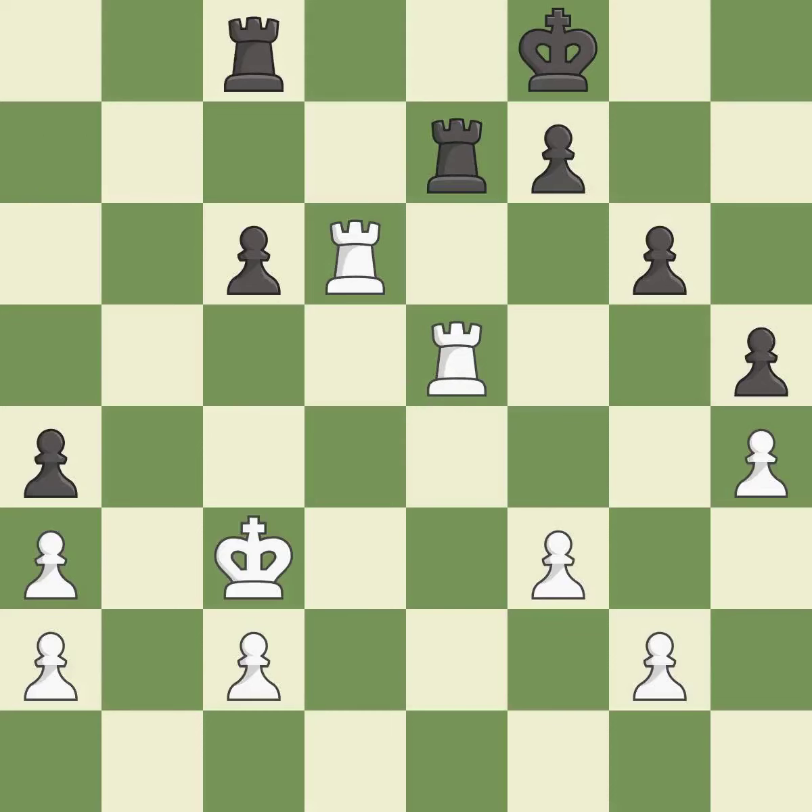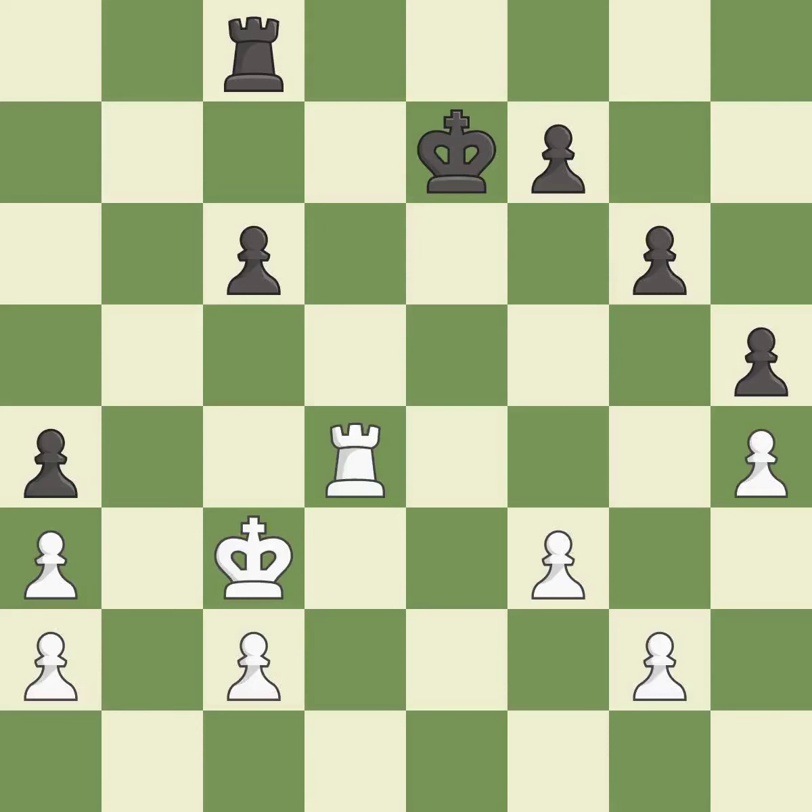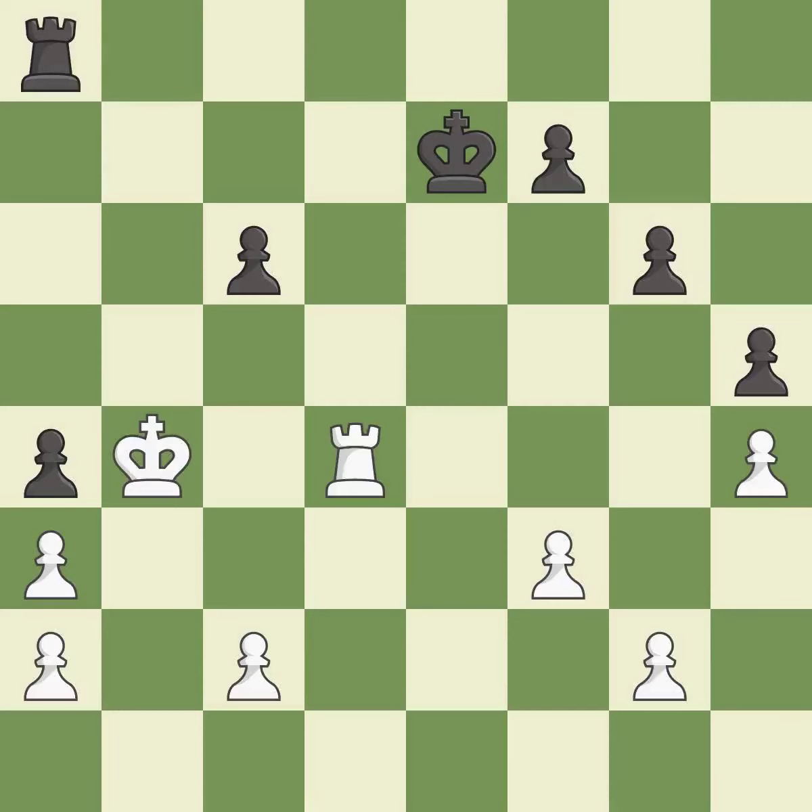White offers to exchange pieces of equal value. A missed opportunity to defend a rook under attack allows the opponent to activate their king by getting it off the back rank — an inaccuracy. After taking back, the rook is moved to safety. A pawn under attack with no defenders is defended. However, there were worse moves but also something much better available — another inaccuracy.